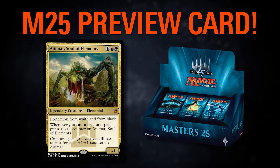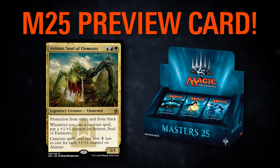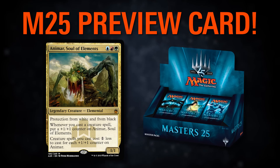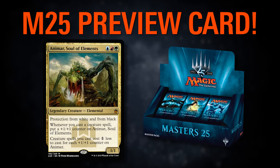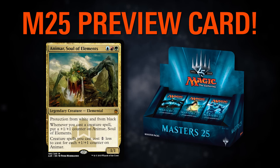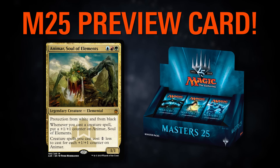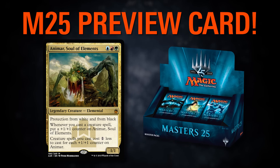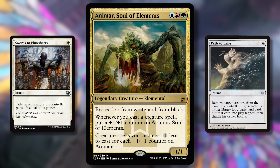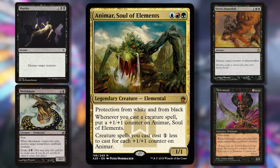Animar is a blue-red-green 1/1 legendary elemental costing one of each color, with great art by Peter Morbacher. It has protection from white and black. Whenever you cast a creature spell, put a +1/+1 counter on Animar, and creature spells you cast cost one less to cast for each +1/+1 counter on Animar. That mana cost reduction is one of the most powerful things you can do. Protection from white and black is surprisingly relevant very often — things like Swords to Plowshares, Path to Exile, Shriekmaw, and Nekrataal can't touch it.